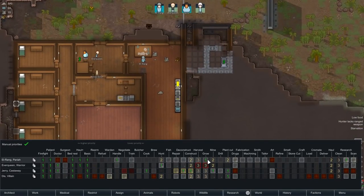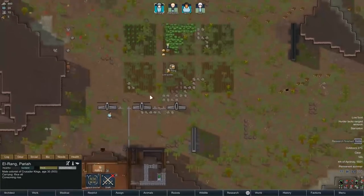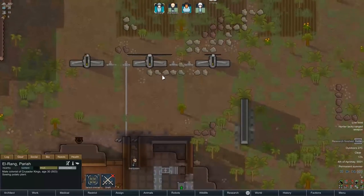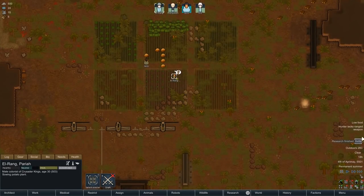Why are you not growing first, Elrang? We need food, you crazy man. There we go - we want him to actually finish planting the fields rather than researching first. When the fields are all planted, then he'll be allowed to research, because food is a lot more of an important priority right now than researching toilets.